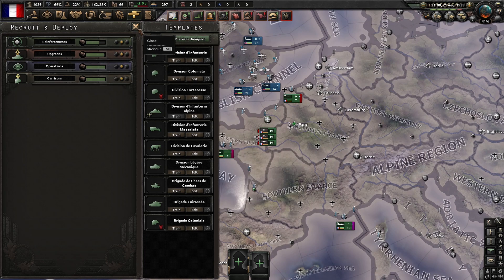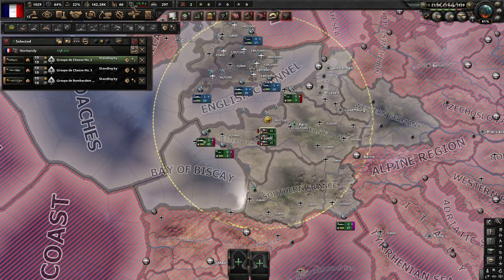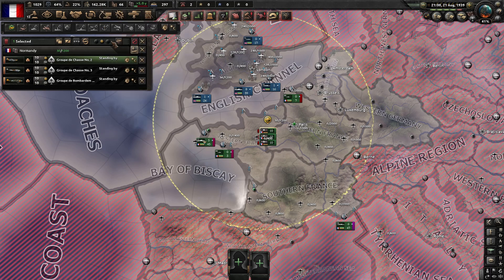So basically the way this exploit works is, for some reason, whenever you have 10 planes already deployed and you have no more manpower for the planes to actually come from, if you begin duplicating the aircraft, it will actually spawn people to control the aircraft out of thin air. You can then delete the other planes except for the one you're doing it with — the single air wing — so you can do it again, and it'll just continuously, as long as you're at zero manpower, pop more people to control them out of thin air by pressing F on your keyboard, which is the duplicate button.